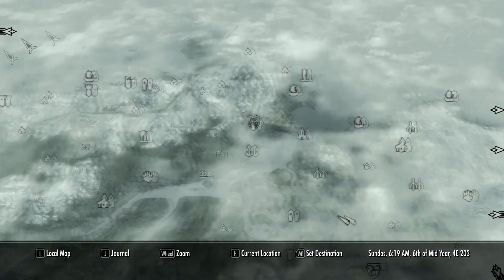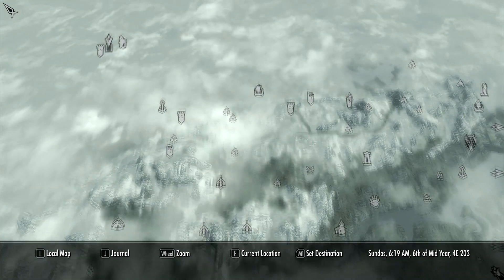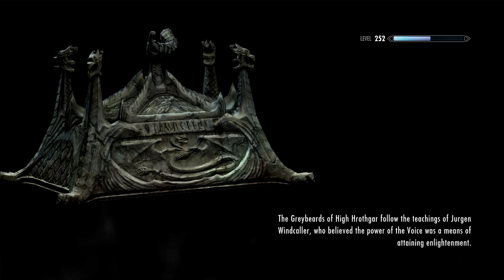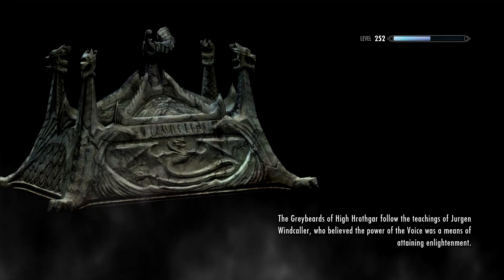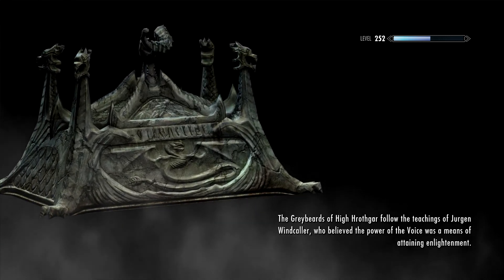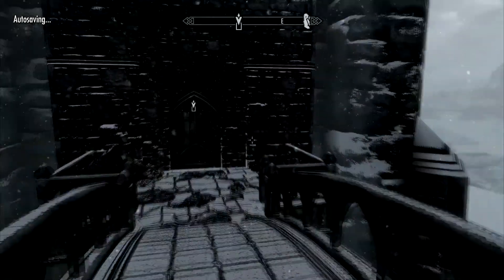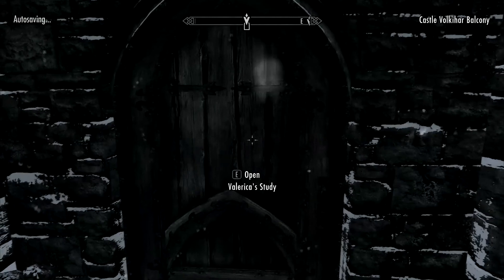We've completed Rising at Dawn — which is actually on my quest list as the final side quest in the town of Morthal. So that category is eliminated as well. Now let's head back to Castle Volkihar's balcony, back into Valerica's study, and let's just see what happens if I try to go into the Soul Cairn now.